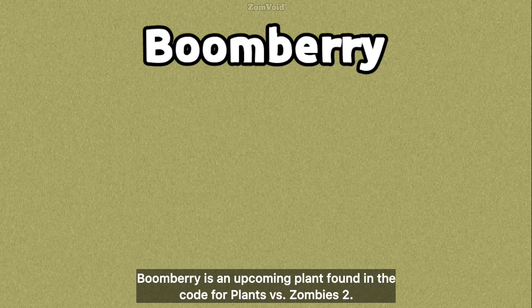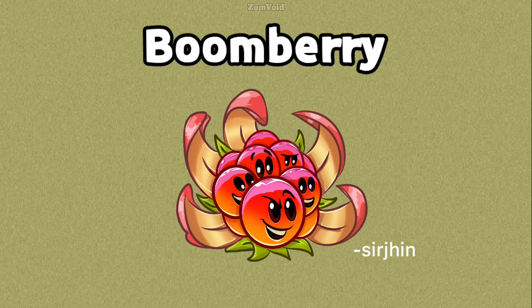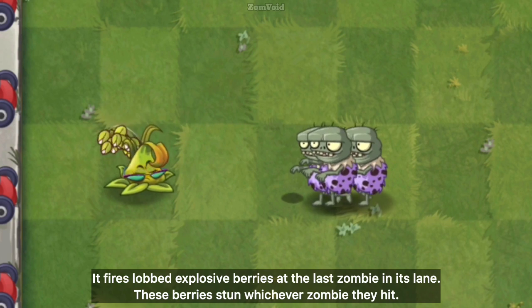Boombury is an upcoming plant found in the code for Plants vs Zombies 2. It fires lobbed explosive berries at the last zombie in its lane. These berries stun whichever zombie they hit.